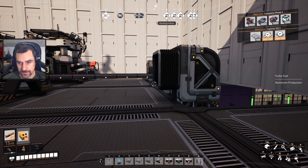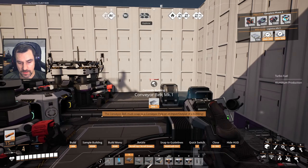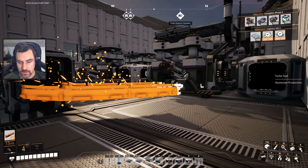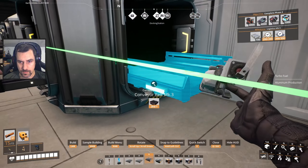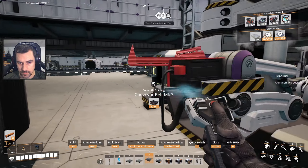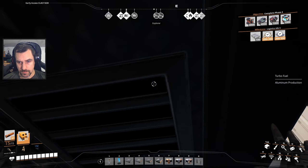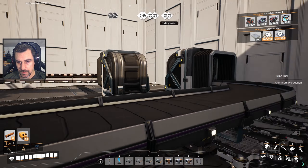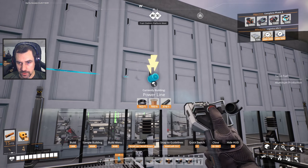A shortage of copper plates means a bunch of other things aren't going to be running either, so we definitely don't want that. I did these mark three — let's just keep them mark three. There we go. Let's get these things wired up, and then our copper plates should be in a good spot.